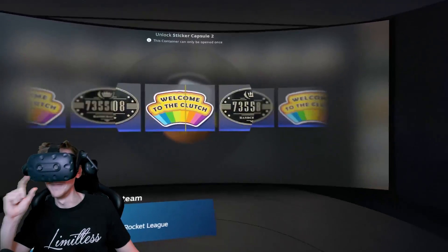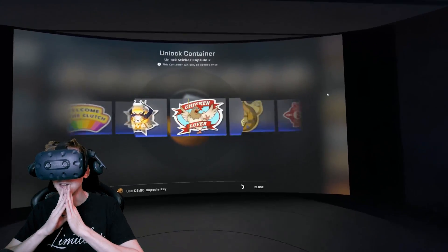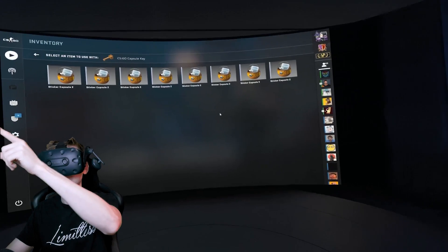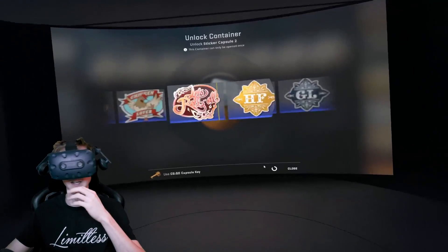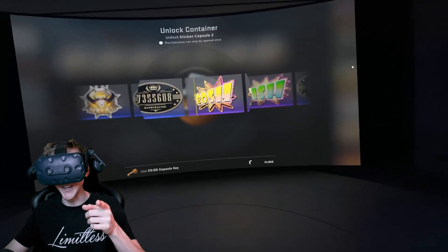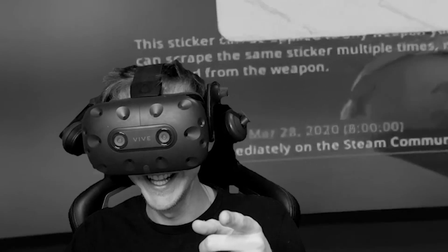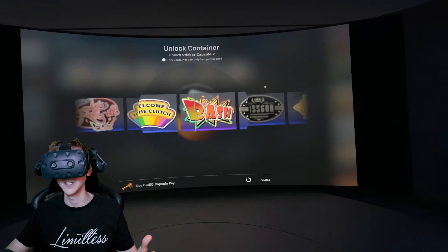That is the biggest I have ever seen a sticker in my life. You thought you could appreciate the details on your tiny little monitor — boy were you wrong. We need to see a pink rolling up. We are down to our last eight capsules. It's so weird that I can't see my hands — it's freaking me out. Don't show me any more bananas. It's wishing me luck — that's a good sign. I wonder what the actual percentage is to get the Crown Foil here. Is it ridiculously low? Everything is so different in here.